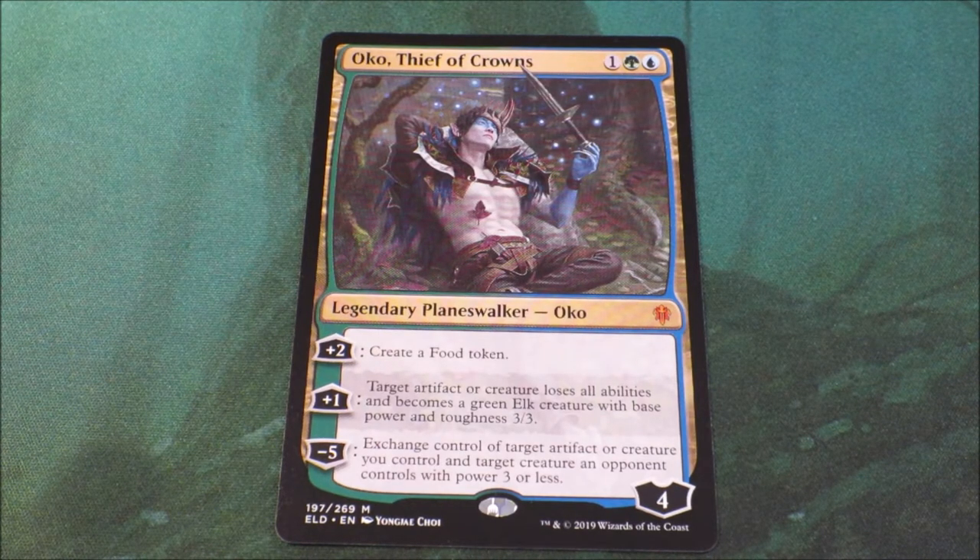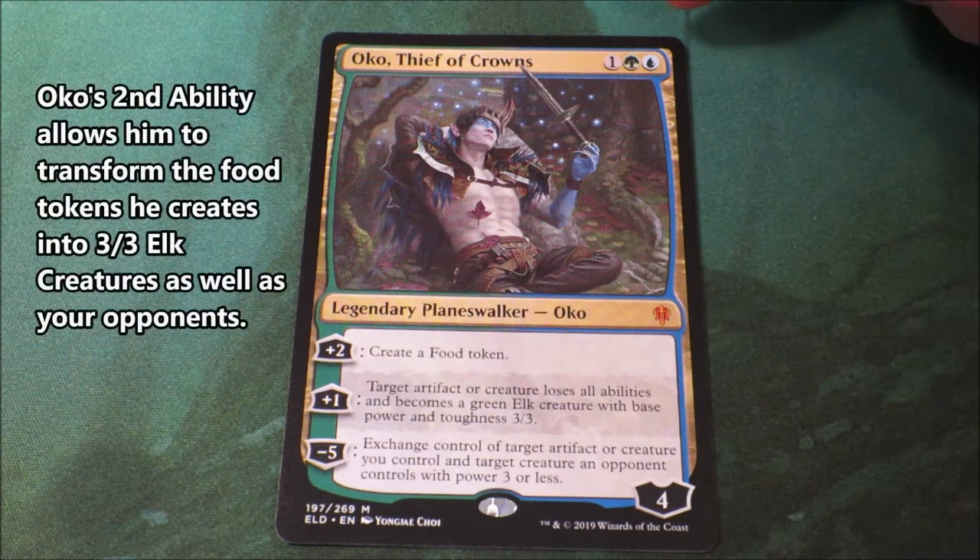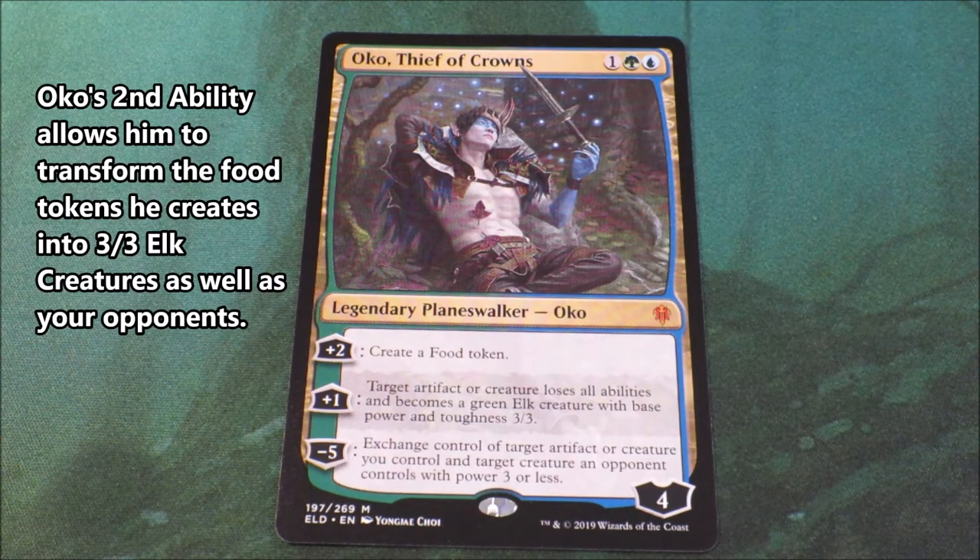With food tokens comes the introduction of a brand new legendary planeswalker — it's Oko. For plus 2 loyalty, you create a food token. For plus 1 loyalty, target artifact or creature loses all abilities and becomes a green elk creature with base power and toughness 3/3. Take away 5 loyalty to exchange control of target artifact or creature you control and target creature an opponent controls with power 3 or less. His 3 abilities are quite ingenious because food tokens are artifacts — he can actually turn those food tokens into 3/3 elk creatures.